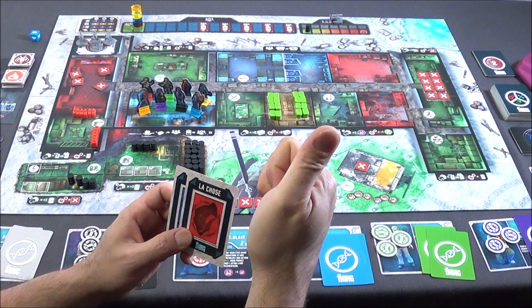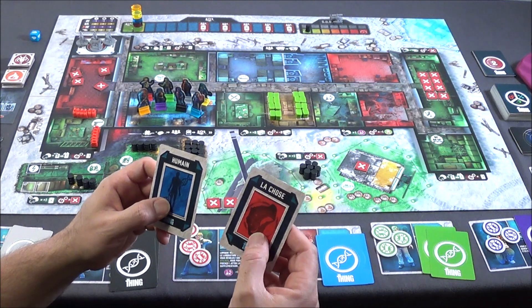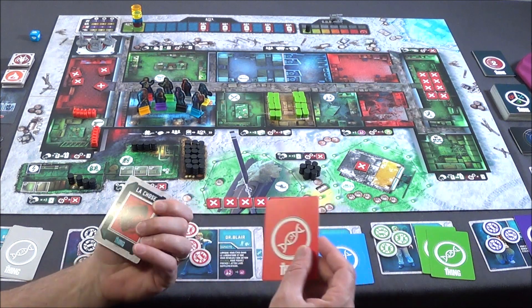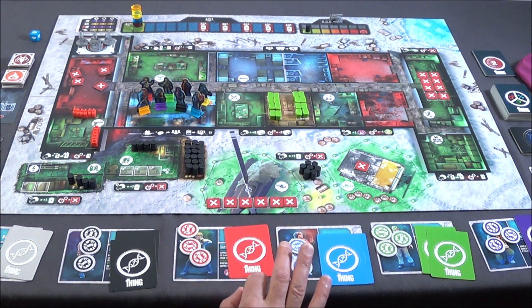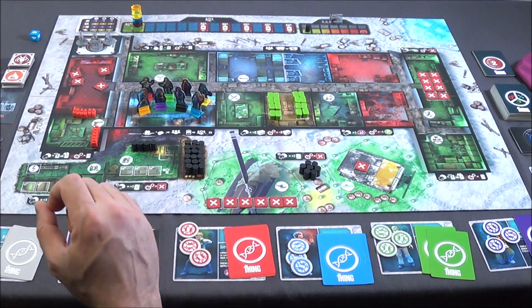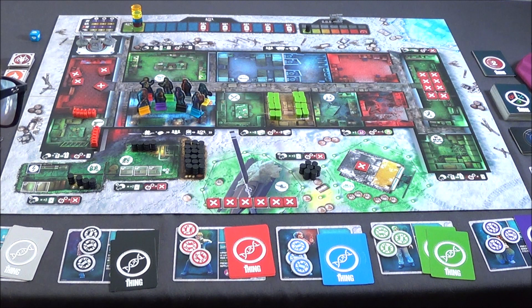If a player is human, they place their human card face up. If they're the alien, they place The Thing card face up. These two role cards are used throughout the entire game because multiplayer is a true multiplayer mode with real interactivity between players at all times. This recreates the atmosphere from the film. Play starts from the leader and then each player to the left, since it goes clockwise.